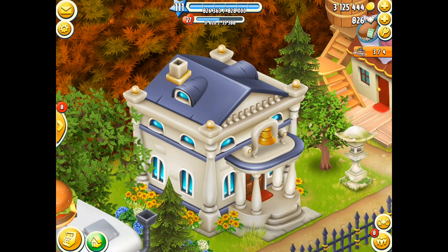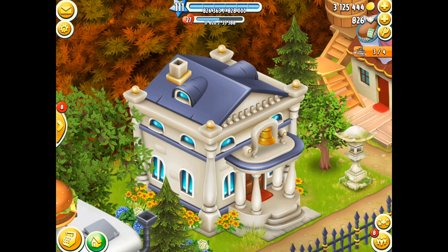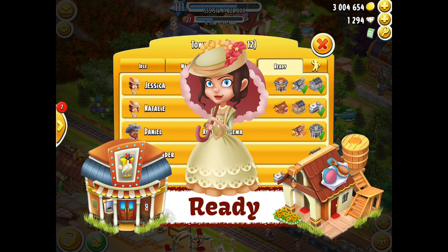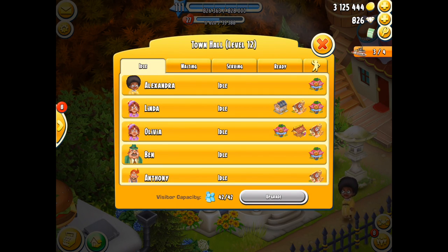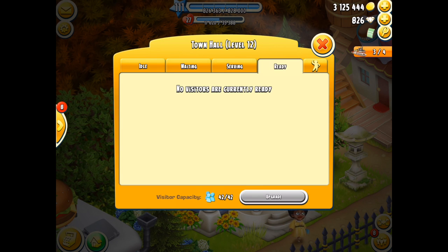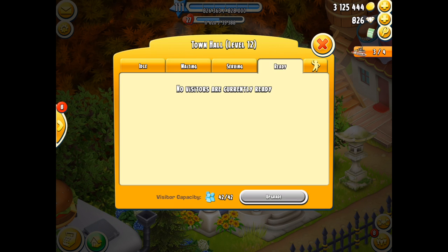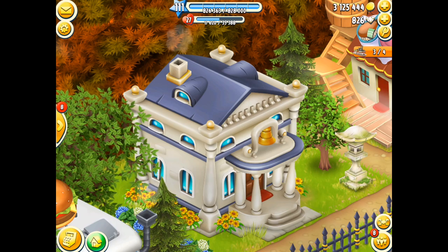That's the serving part — visitors are turning around and we move to the next menu tab. So we've looked at the idle, the waiting, and the serving. They've finished their cycle and are now ready to be collected. Let's jump to the ready tab. Back to the town hall, we go idle, waiting, serving, and then we get to the ready tab. If you don't have any visitors there yet, it'll be completely empty because your visitors are still working through their cycle.